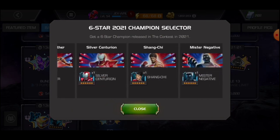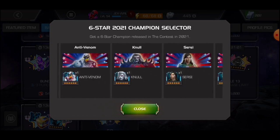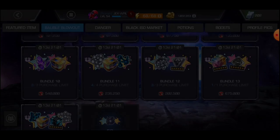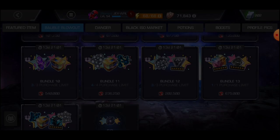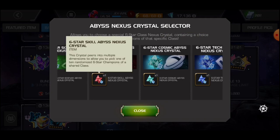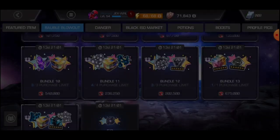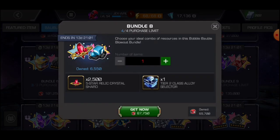Look at the 2021 Champion Selector six-star — I'm really amazed. If I was a spender I would have gotten that six-star Eclipse from there. Six-Star Tiny Three is also in the 2019 pool. Other reward bundles include an Awakening Gem, a six-star Awakening Gem direct, some rank-up materials, and a six-star Abyss Nexus Crystal. As a free-to-play player, I'm going to be getting the Skill Abyss Nexus Crystal and opening 10 champions selected from there — maybe a six-star Nick Fury or a six-star Wolverine.